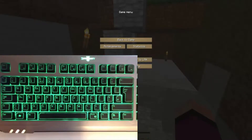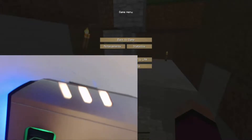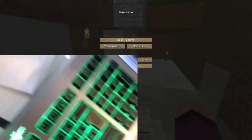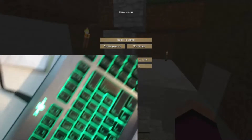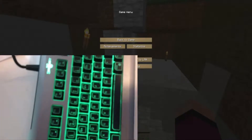And there you go. If I zoom in, you can see the top of the keyboard has got its own light. And then the side also has its own light. Both sides, obviously.